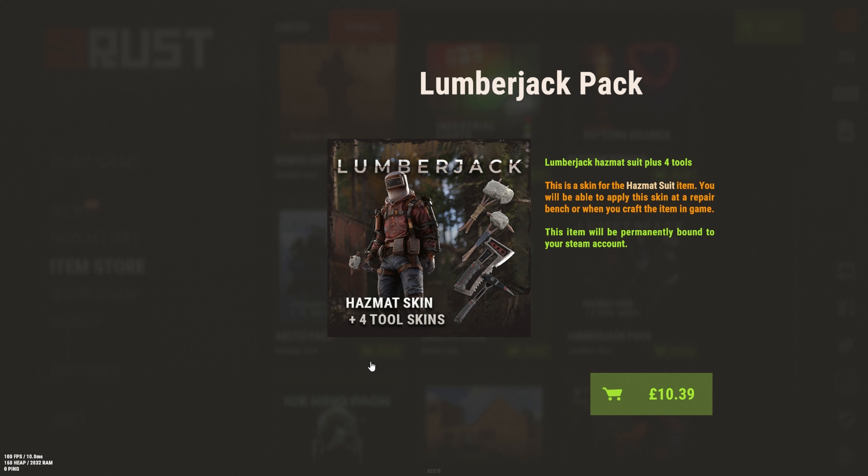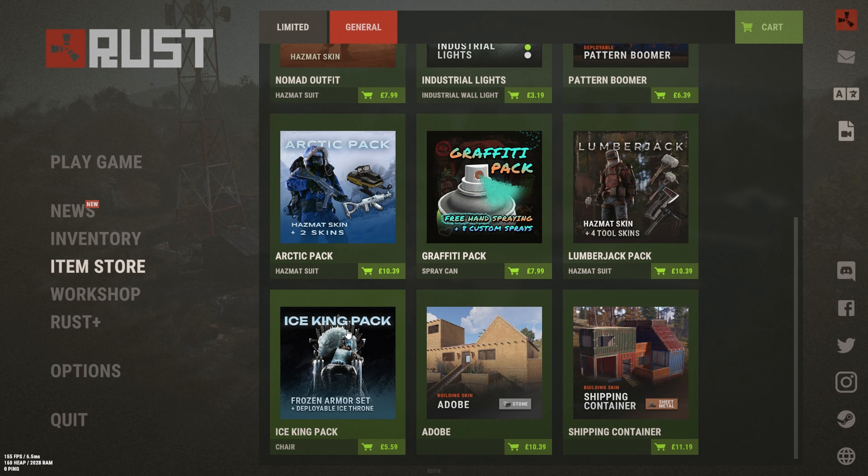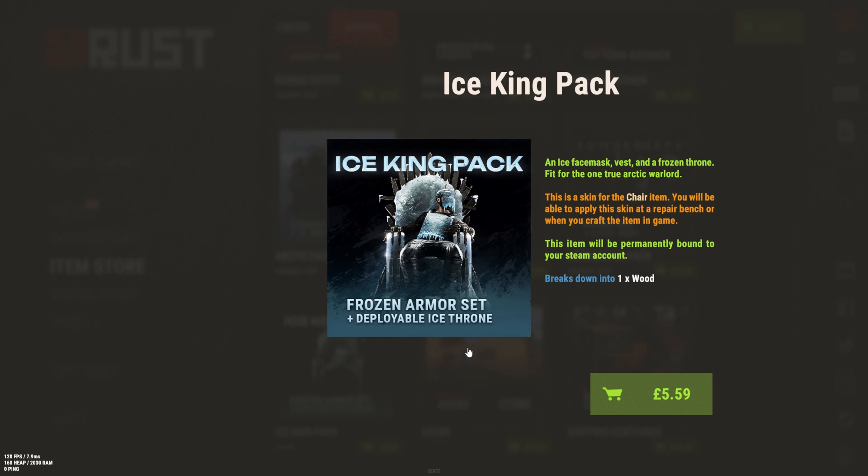Next we have the Lumberjack Pack, which I really like and think is definitely pay to win. The metal tools just require a tier one workbench — no blueprint needed — so you can craft them right away, and they make very cool noises. The Lumberjack does have a slightly bigger hitbox, but it's still a very cool skin and you can blend into the environment.